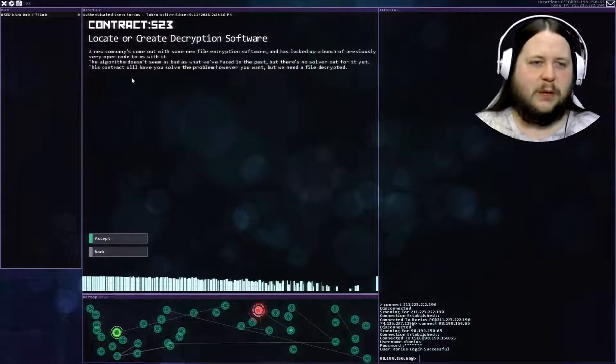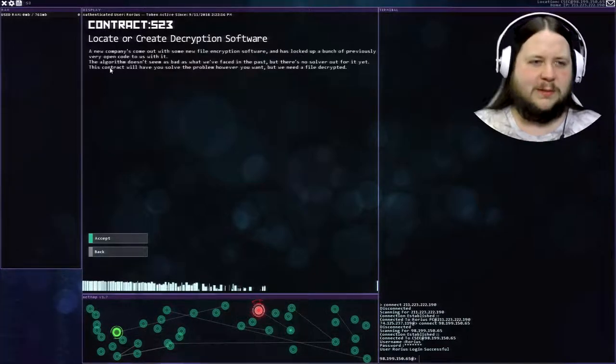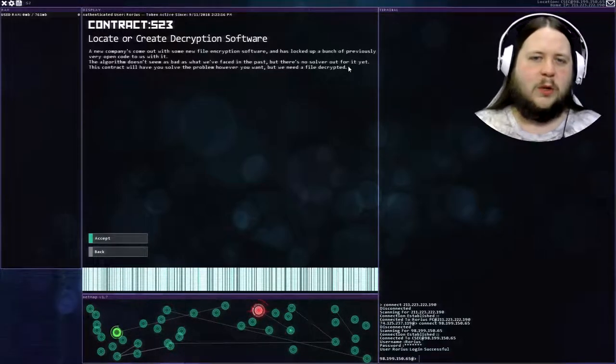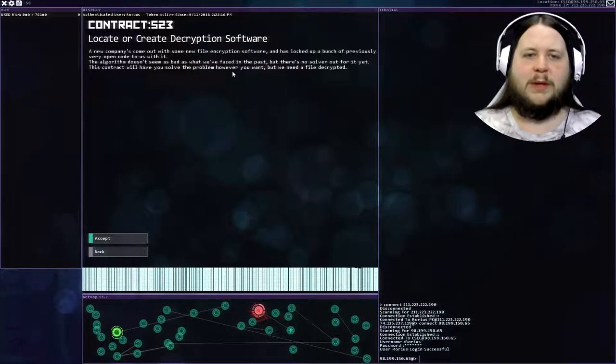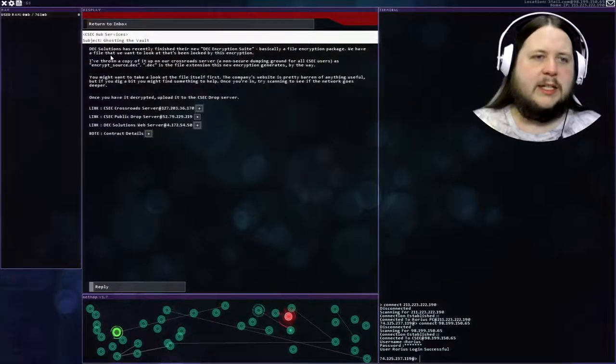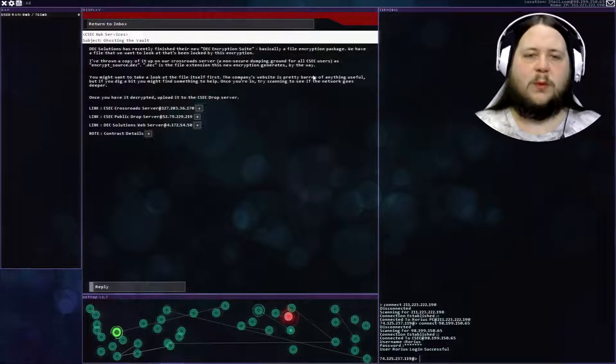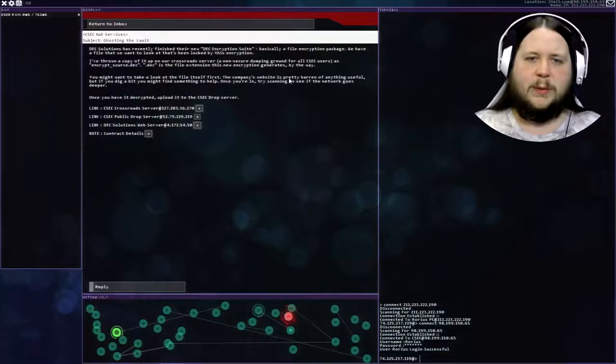The mission is to locate or create decryption software. A new company has come out with some new file encryption software. It has locked up a bunch of previously open code with it. The algorithm doesn't seem as bad as what we've faced in the past, but there's no solver out for it yet. This contract will have you solve the problem however you want, but we will need a file decrypted. DEC Solutions has recently finished their new DEC encryption suite - basically a file encryption package. We have a file locked by this encryption up on the Crossroads server as encrypt_source.dec. The company's website is pretty barren of anything useful, but if you dig a bit, you might find something to help.